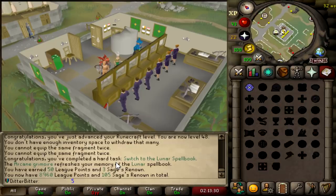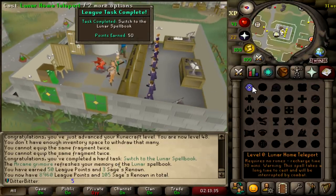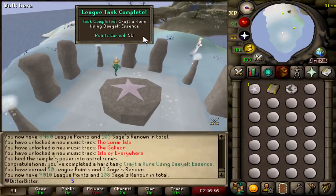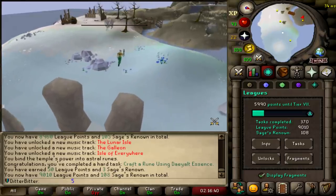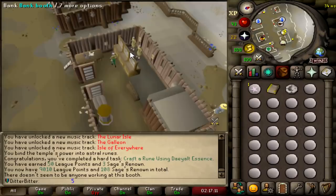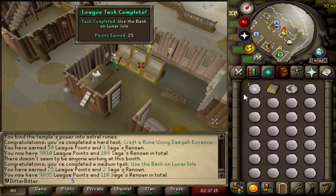Lunars. It does - what the hell? I just got 50 League Points. Craft a Rune using Daeyalt Essence is 50 League Points. 9,010 now. We're over 9,000 points! I think using the bank here is another medium task - yeah, 25 points. 9,035.